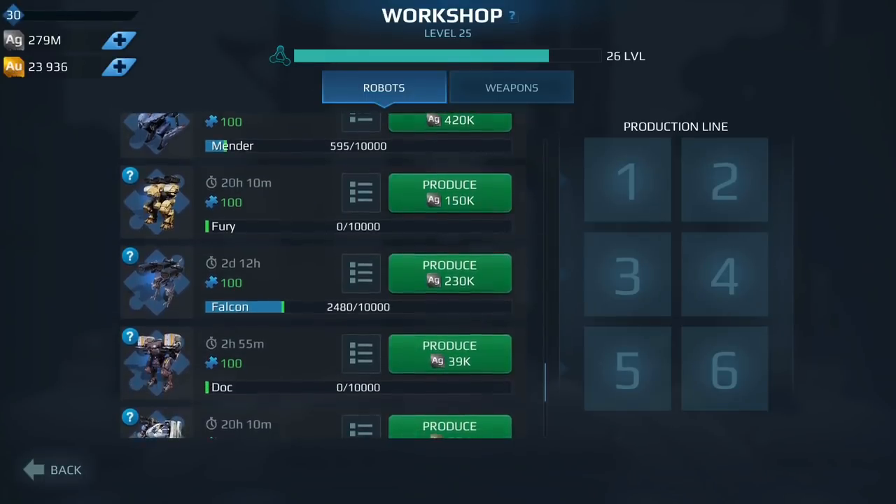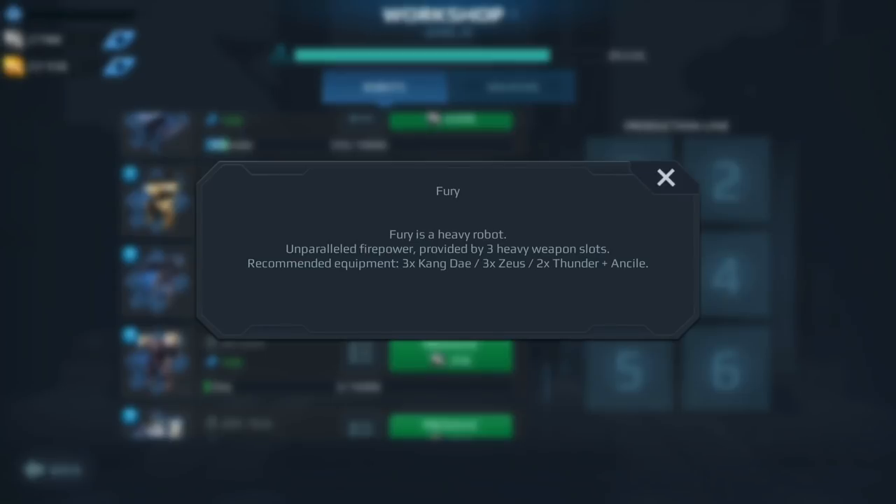Next on our list we have the Fury. The Fury is actually a great bot and definitely worth getting and leveling up. You don't even have to get it to MK2 — I run two of these at MK1 level 12 and it works amazingly with Dragoons and Flux. If you want something stronger, maybe go for the Bulwark. But even something like Tempest or Zeus works well on the Fury.